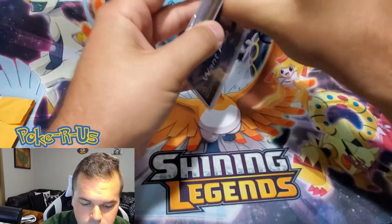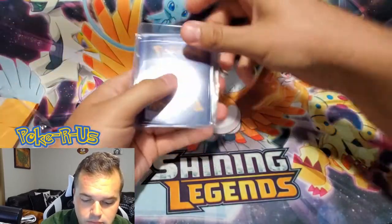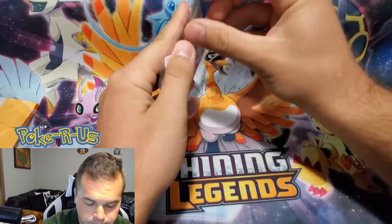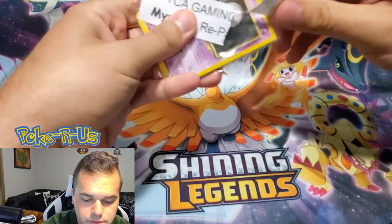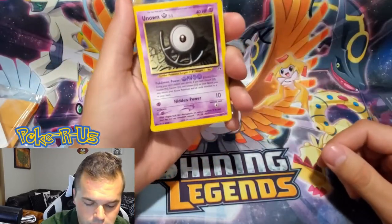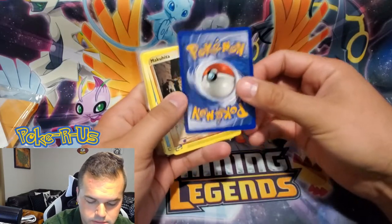Let's see what TCA Gaming sent us today. Let's go ahead and open this up and see what we can find. So our first card is an Unown.